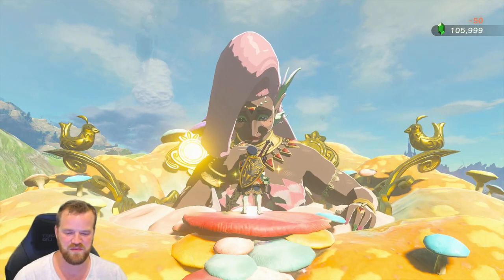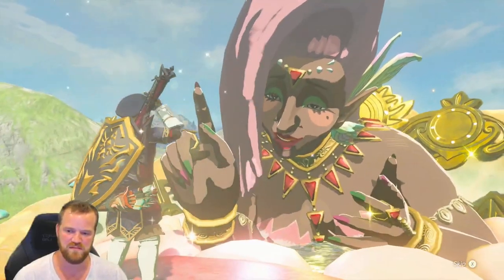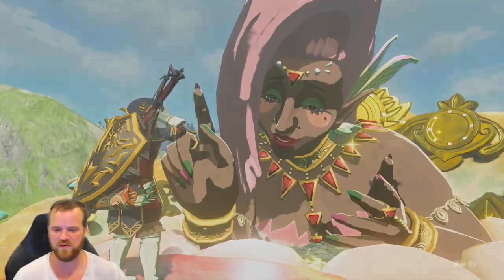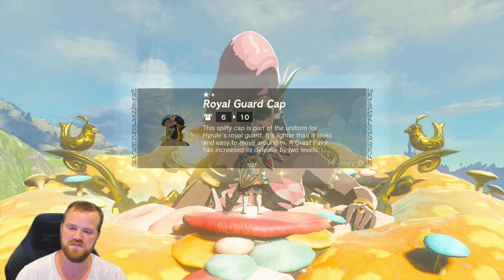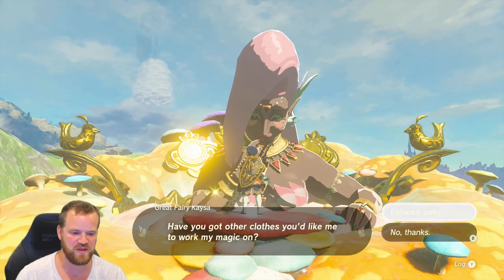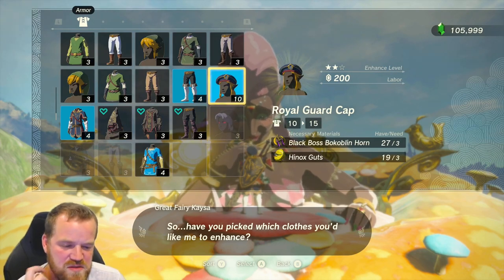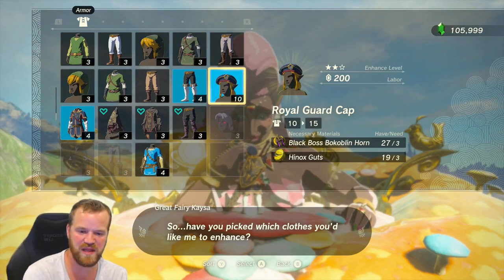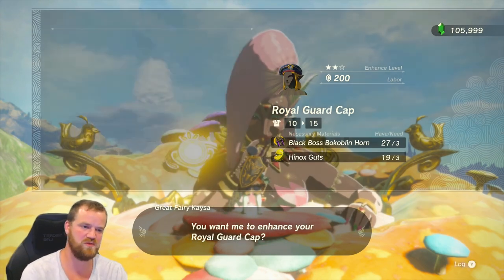This looks like the Boss Bokoblin items. Each upgrade is going to be the same for each piece of equipment, so to get the total required, you just multiply it by three. And we'll talk at the end about the total cost. For three stars: Black Boss Bokoblin Horns, three; and three Enoch's Guts; with 200 rupees.